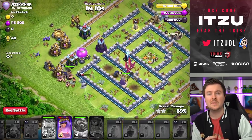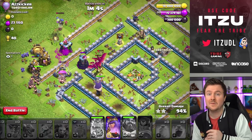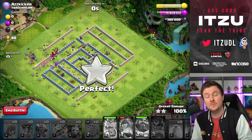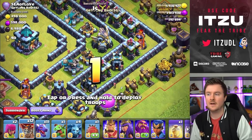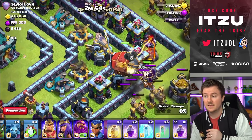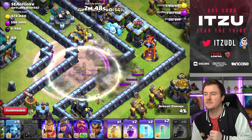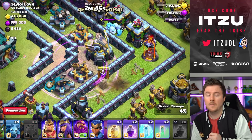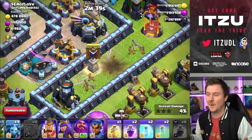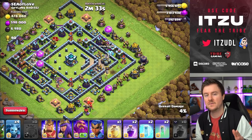With the Super Wizard Blimp, you need some time to practice to get the routine down. You need to know where you can place it, because there are some really sneaky things to watch out for - Giant Bombs for example. On this next base, trying to take out the Eagle with Rage and Invisibility Spell - but Bomb Towers are another threat to the Super Wizard Blimp. That's quite unfortunate at the beginning of an attack, getting only 4% out of it.